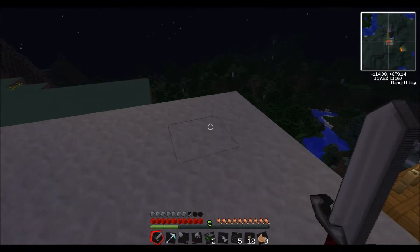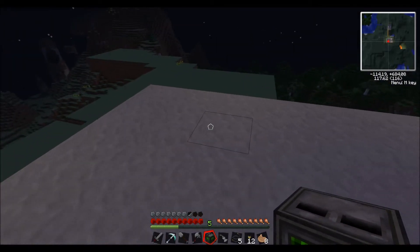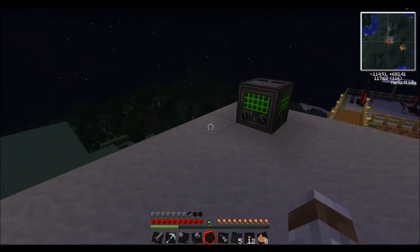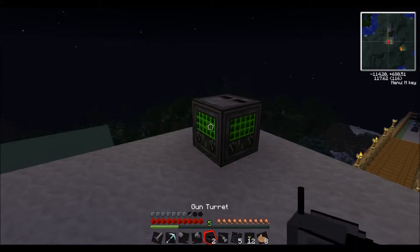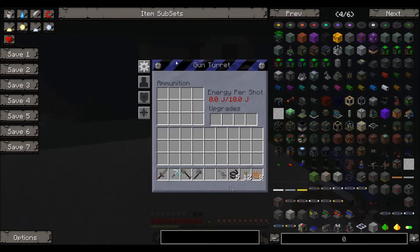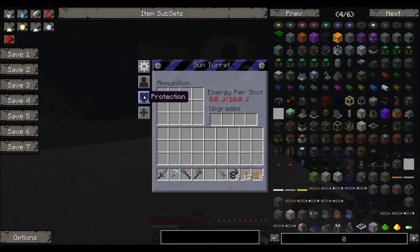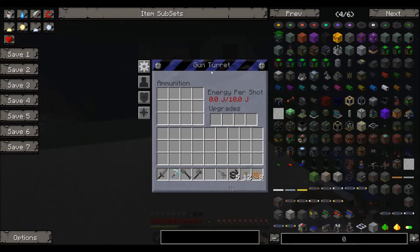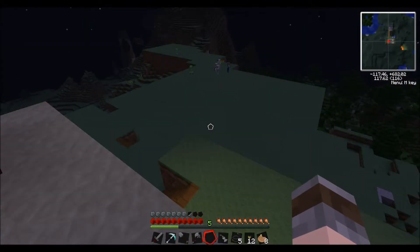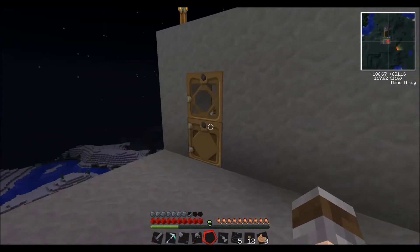Basically all we need to do is put one turret stand here and one turret stand here. At the moment you can't do anything with them, but if we add the turret gun on top of both of these - you can see the turret gun there - and now if we click on it you get the cool GUI. We need to make some ammunition and we can get some upgrades on there as well. Hopefully these will start to take out zombies and creepers and stuff like that.